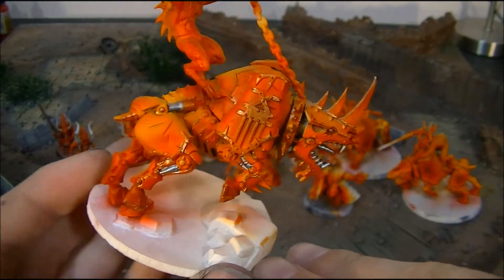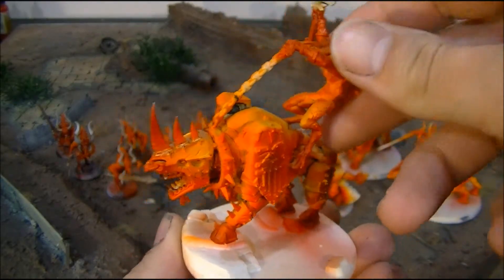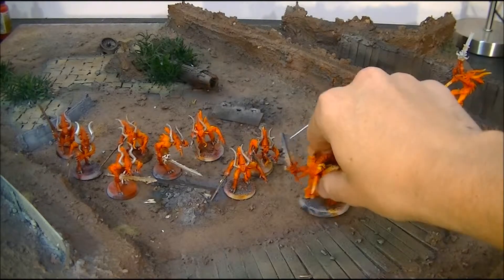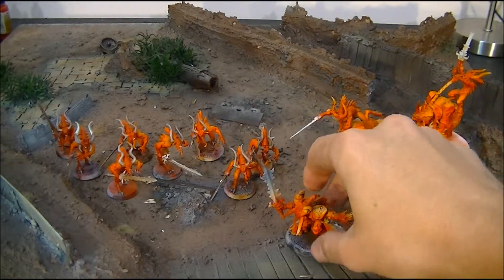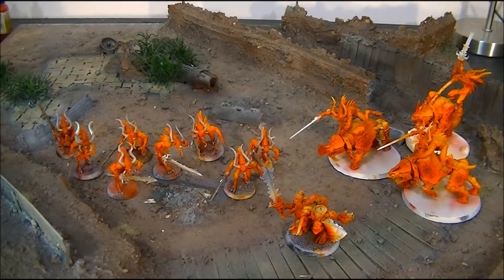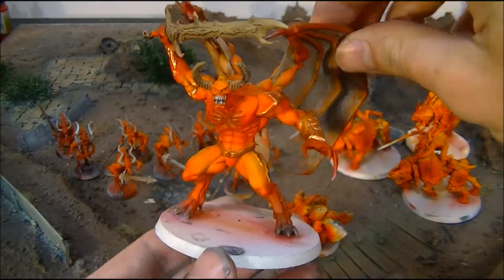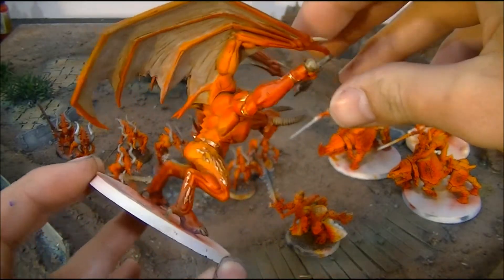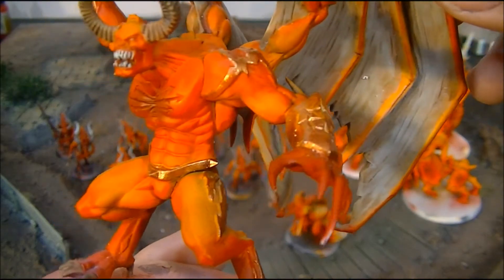That is essentially the chaos demon allied army list. One last thing we're missing is our Demon Prince. This model showcases the color scheme very very nicely — the flow between the colors is very very nice.